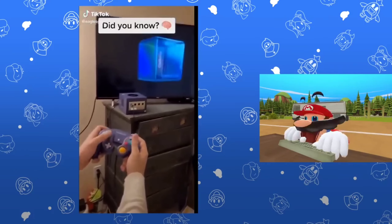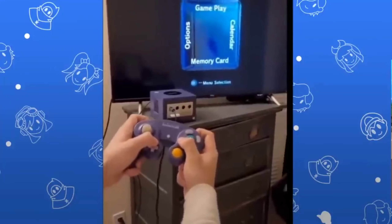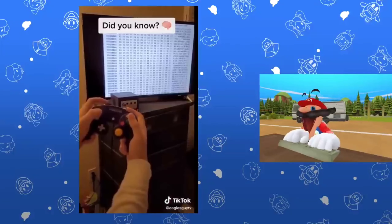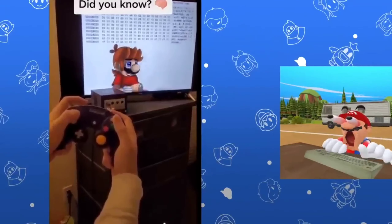The Nintendo GameCube has a new mode. If you hold L, R, B and up, you can access the system's binary. And if you scroll down, you can see a nice picture of pregnant Mario.